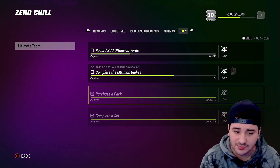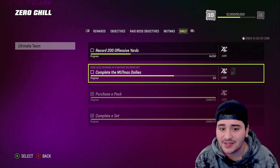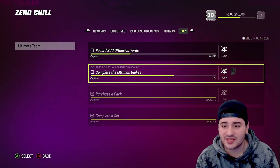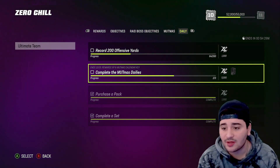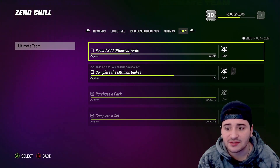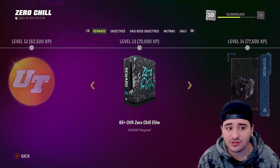Then you have 'record 200 offensive yards.' As you can see right here, you get 1000 Zero Chill XP, another 1000, and another 1000. Once you finish all three you get 5000 XP, and not only that but you get a MUT Miss Calendar Key that you can put into the MUT Miss Calendar Key sets. The daily objective is going to get you 7000 to 8000 free XP for the Zero Chill field pass every single day.